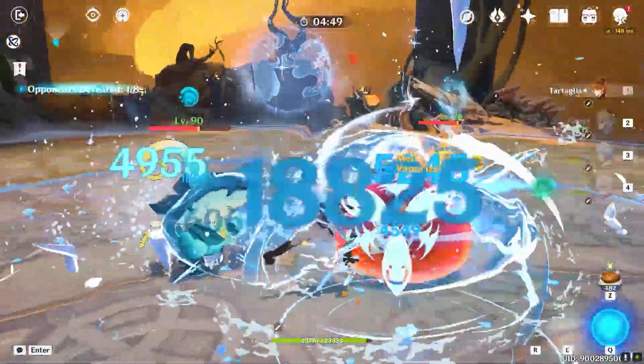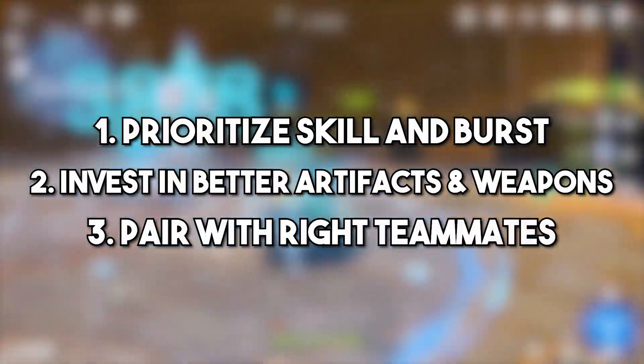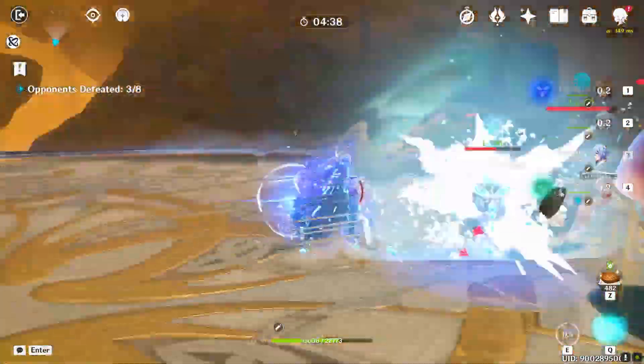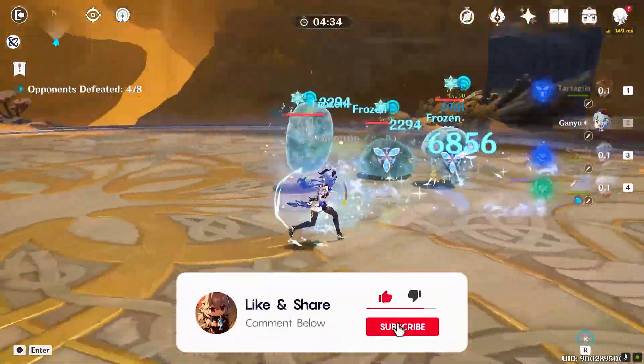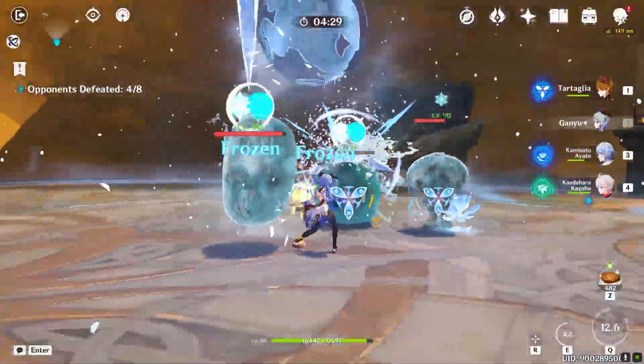And that's it for the Beginner's Guide to Building Childe. To maximize his damage output, remember to prioritize his elemental skill and burst, invest in his artifacts and weapons, and pair him with the right team. With these tips and tricks, you will be able to take down enemies with ease and unlock Childe's full potential. If you found this video helpful, please don't forget to like and subscribe for more Genshin Impact content.